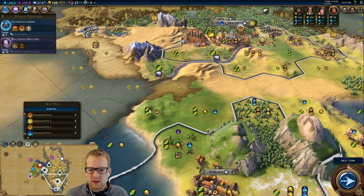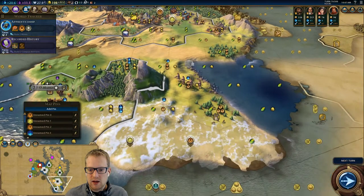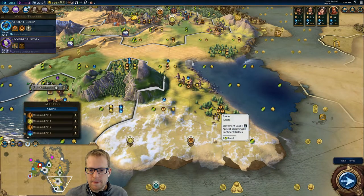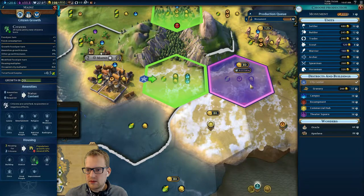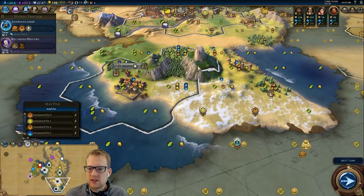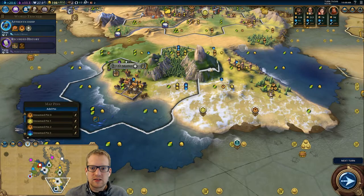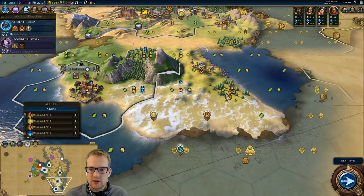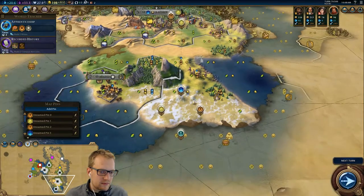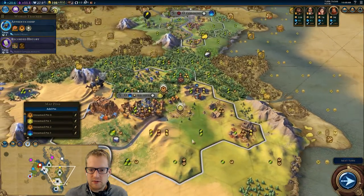Once we get the farm-on-a-hill technology, this could be a farming triangle, and then they have decent production — a couple mines, things like that. This could also theoretically be a campus district. I really wish we could get some more overlapping districts. That would make me very, very happy.